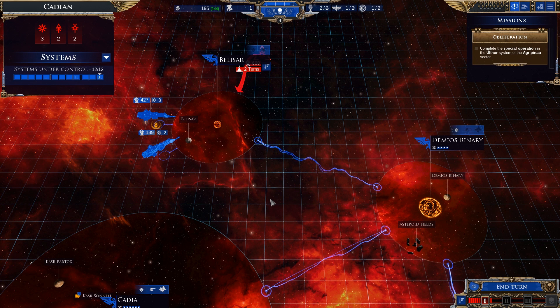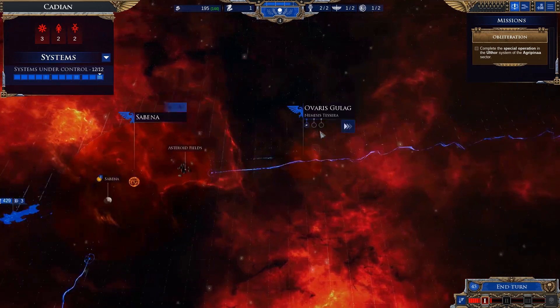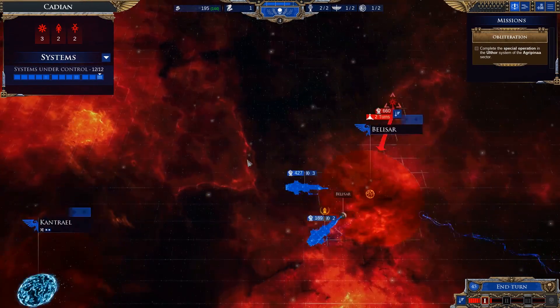Hello, I'm Andrew Elizabeth and welcome back to Battlefleet Gothic Armada 2, where we are currently playing the Imperial Campaign. We have a little bit of an issue — we're being attacked on two fronts in Belisar and over in Ovaris Gulag, two and three turns respectively by pretty respectable fleets, so we need to prepare for this.